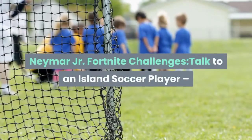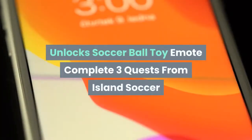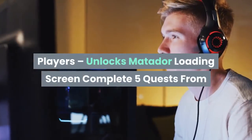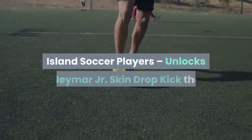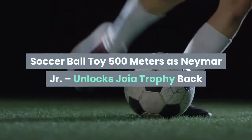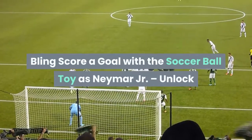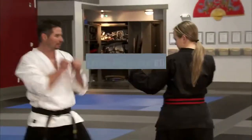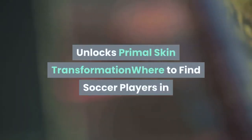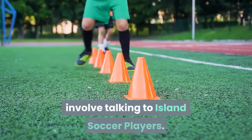Neymar Jr. Fortnite Challenges: Talk to an Island Soccer Player — unlocks Soccer Ball Toy Emote. Complete 3 quests from Island Soccer Players — unlocks Matador Loading Screen. Complete 5 quests from Island Soccer Players — unlocks Neymar Jr. Skin. Drop Kick the Soccer Ball Toy 500 meters as Neymar Jr. — unlocks Joya Trophy Back Bling. Score a goal with the Soccer Ball Toy as Neymar Jr. — unlocks Jaguar Strike Pickaxe. Eliminate 3 opponents as Neymar Jr. — unlocks Primal Skin Transformation.